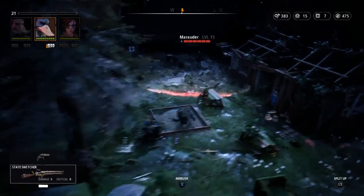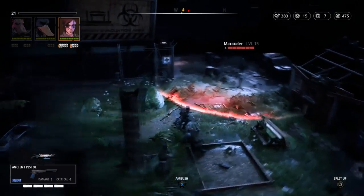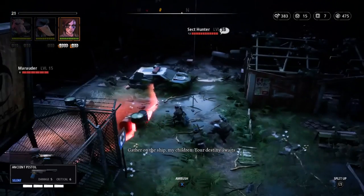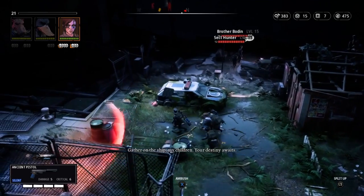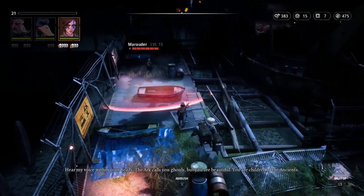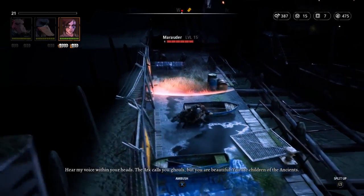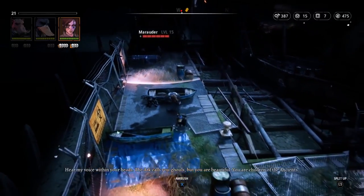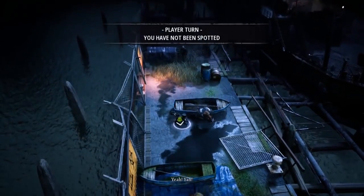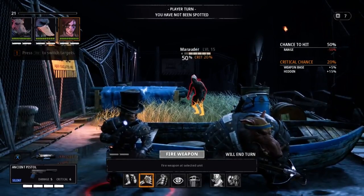I'm going to try and sneak around and take him down silently. Can't see any other enemies at the moment, that's good. There's a bit of a pep talk going on - brother Bodin is speaking: 'hear my voice within your heads, the Arc calls you ghouls but you are beautiful, you are children of the ancients, smite the unbelievers, destroy the Arc.' Let's get this guy now - he's on his own on this dock. Silence pistol there with Selma, 50% chance.